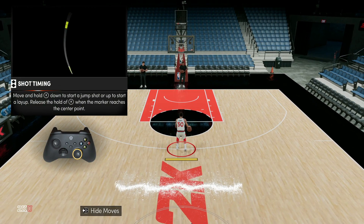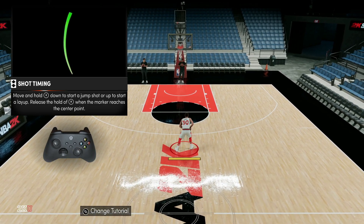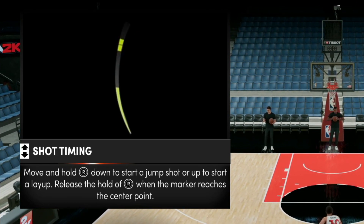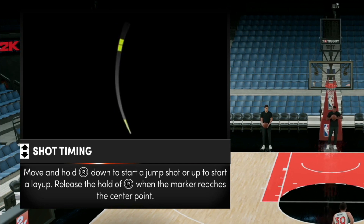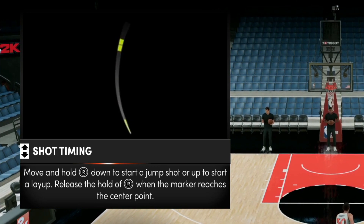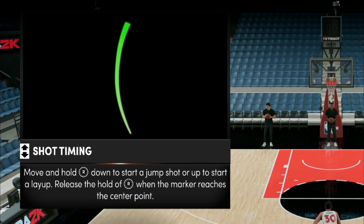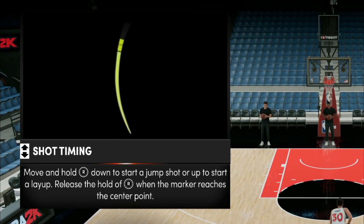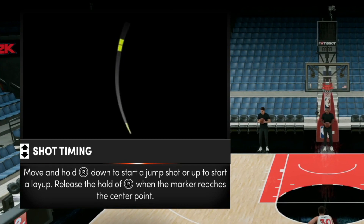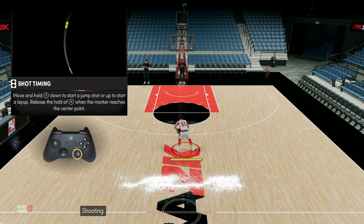The first thing you'll see in shooting is the shot timing. In the top left you'll see the shot meter — there are two yellow squares: the first is slightly early, the second is slightly late. There's a small black line right in the middle — that is the perfect or green release window. If you stop your shot meter right in that black window, it's going to be a green shot, which is 100% a make. If it's in the yellow boxes it could still go in, just less likely. If it's outside the yellow boxes, it's 100% going to be a miss.